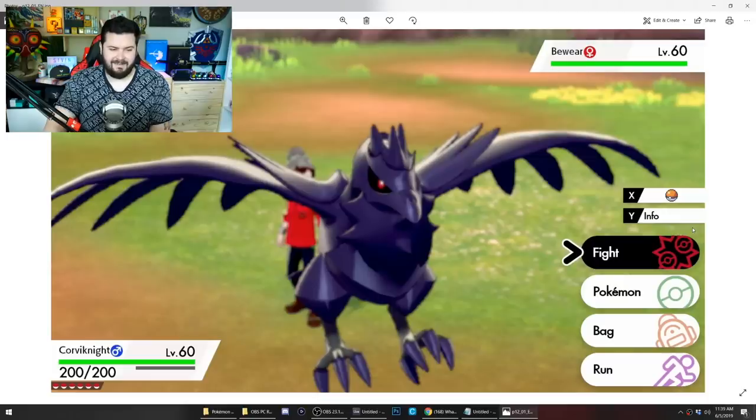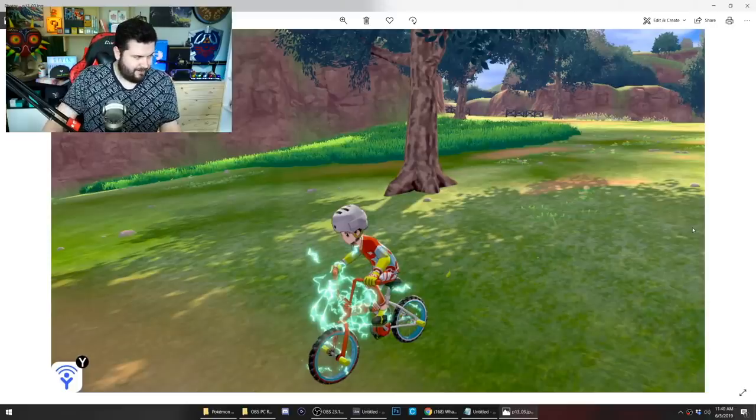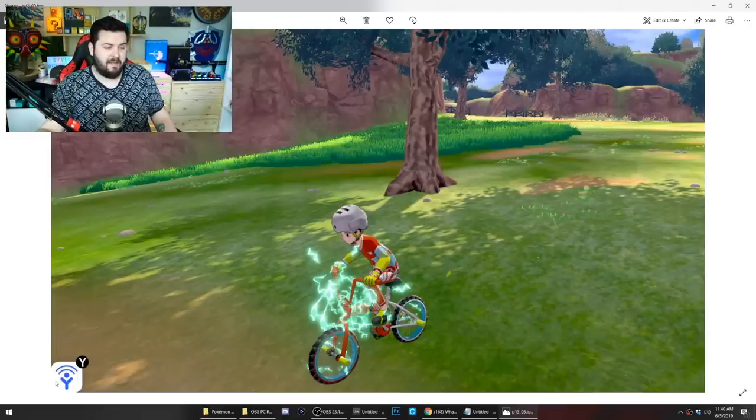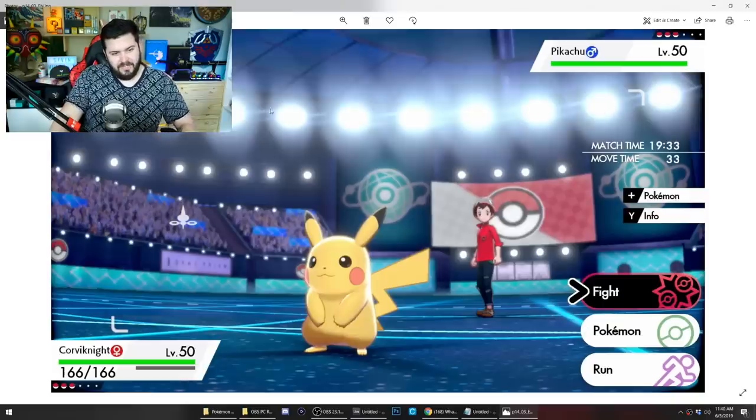Here's a Corviknight at night, level 60. And here's the bicycle — for some reason it has this weird electricity surrounding it. In the bottom left corner, Y is some sort of scanning or wireless device. We don't know if this is for the Switch's online functionality or for scanning for Pokemon in the nearby area, something like that. Also, his bicycle has pegs on it, which is really cool.